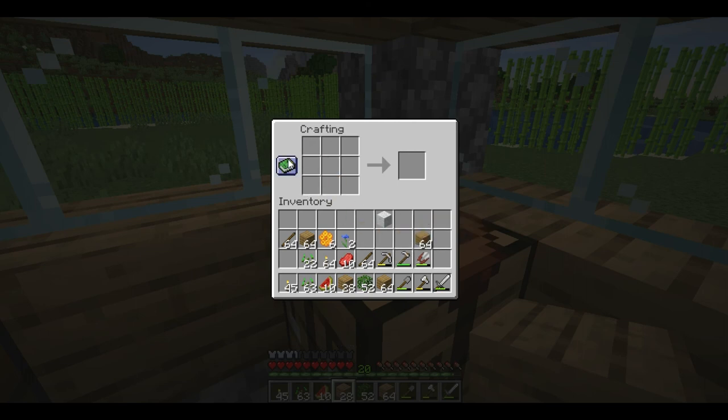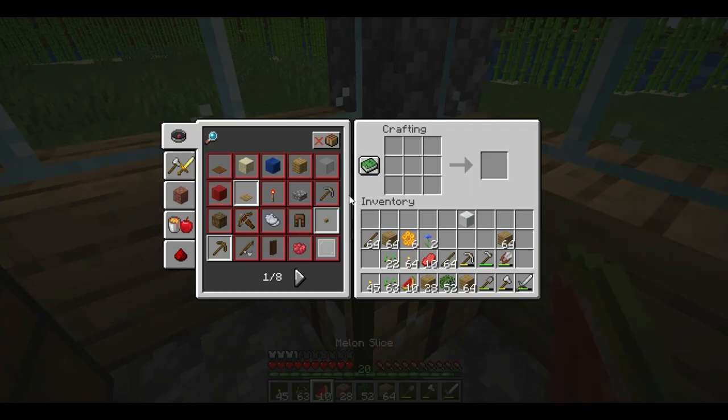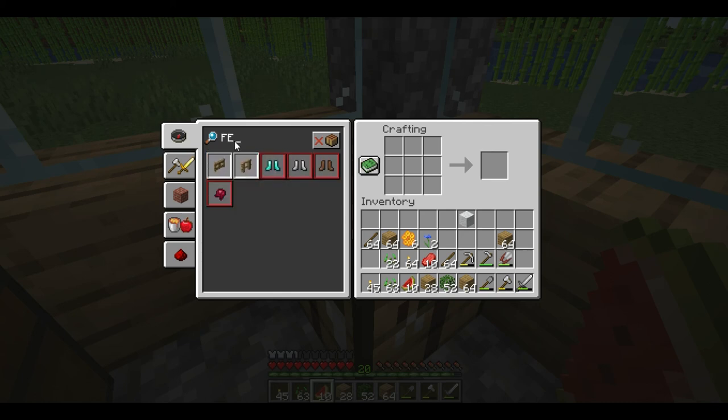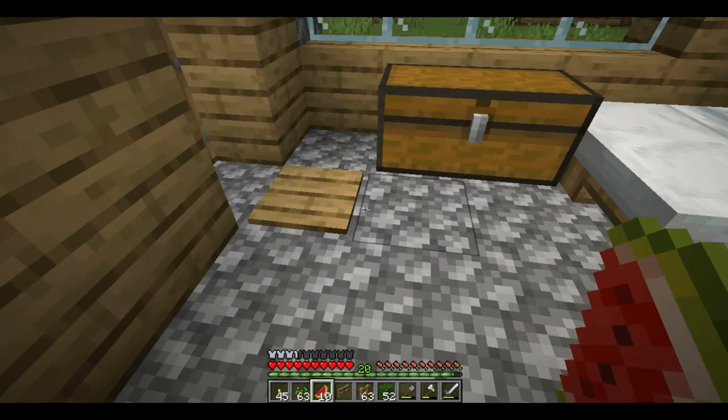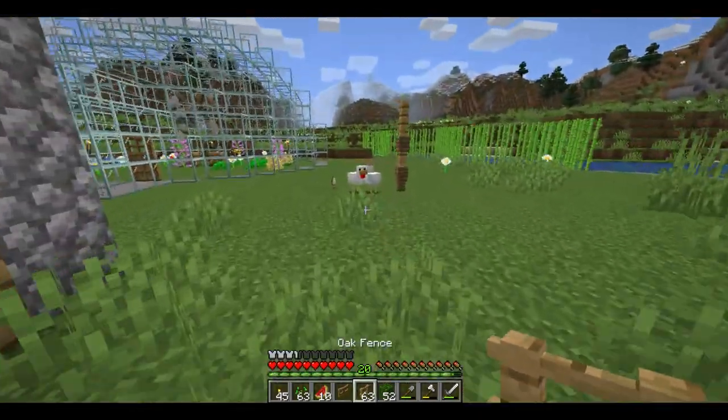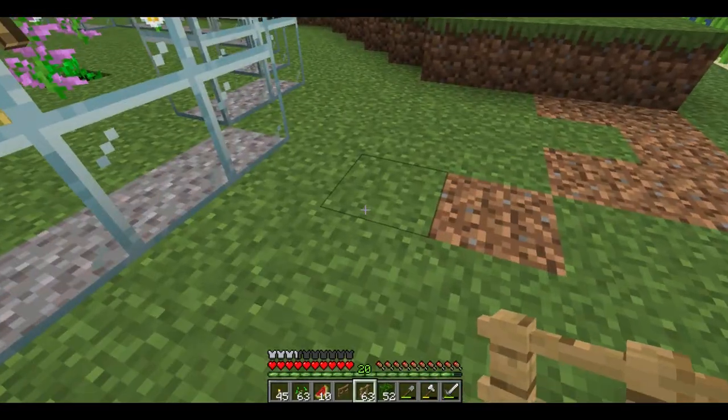Right, fence. I need sticks and planks — 64 sticks, 63 of them. I need a gate as well. Two sticks — it's all coming back to me guys, won't be long before I'm a natural. Don't worry guys, the chickens could be running around soon in a tight little square.